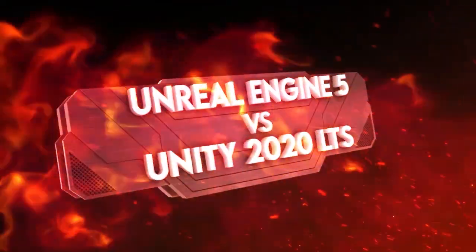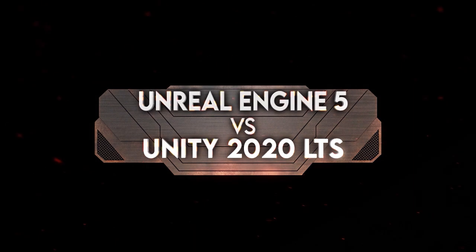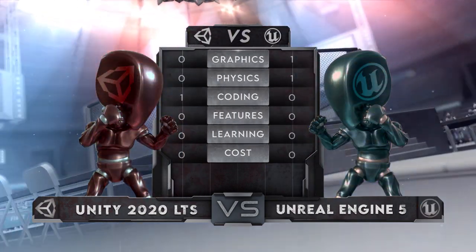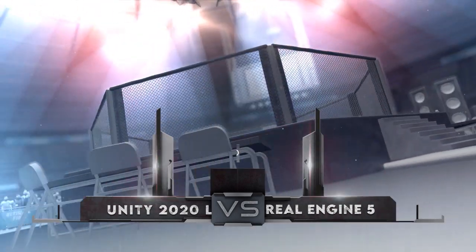We also use the current state of the engines as a baseline when it comes to facts that haven't been expressly stated or released to the public. The categories for Round 1 are graphics, physics, programming, features and tools, learning curve and ease of use, and cost and royalties.